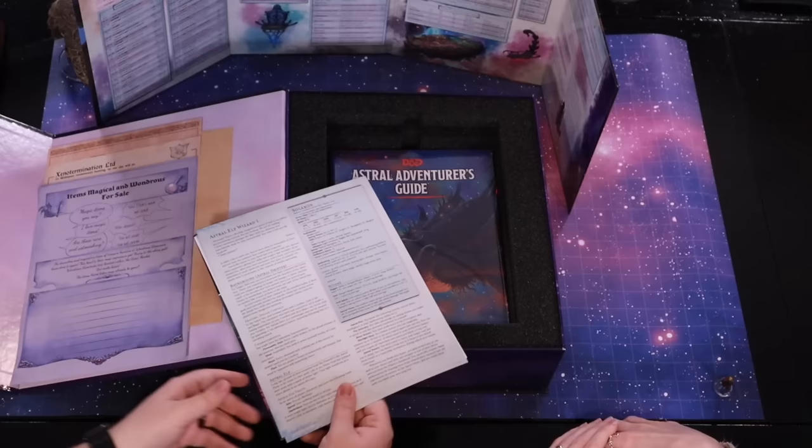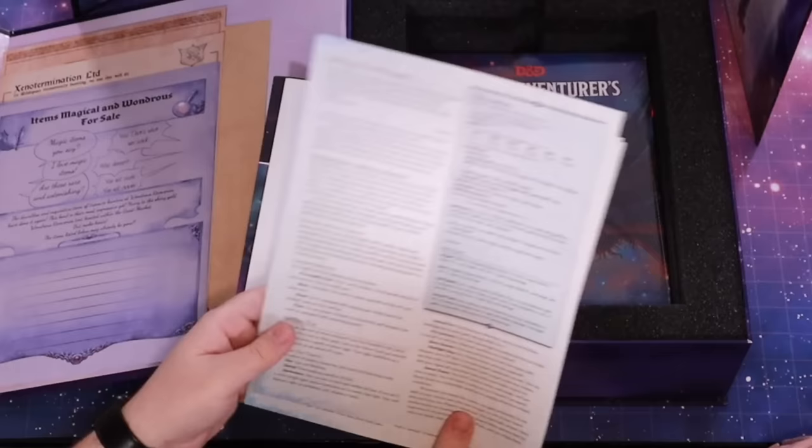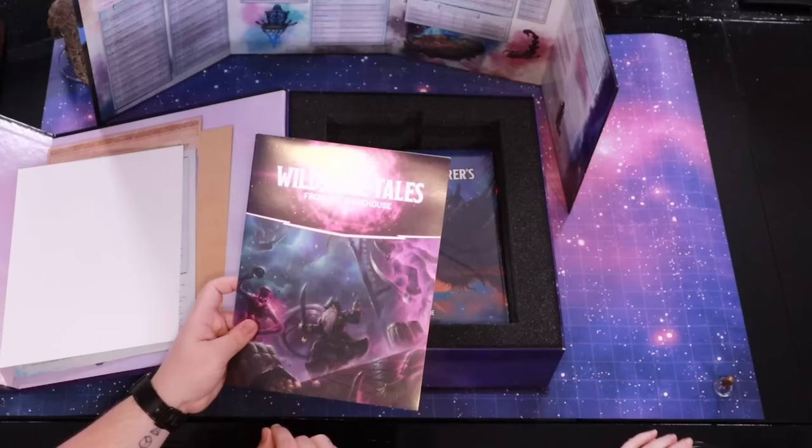Elixir that heals wounds — this is such a good thing to give to your players too, because they're always like, 'Can we get magic items?' You just hand it to them. So these are NPCs that are also characters you can play as well. If you wanted some starting characters, you get them here. But also if you don't want starting characters, you can use them as NPCs. Wild Space Tales from the Warehouse.